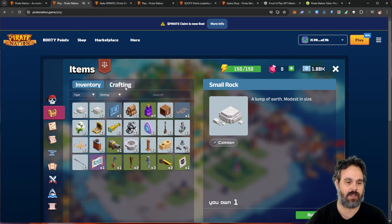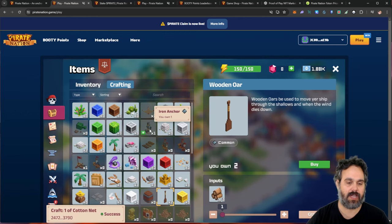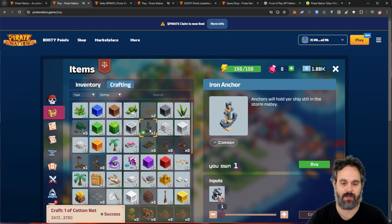So here you can see this is my inventory. I can come here to Craft and craft, for example, a net that I know I'm going to use. I can also craft wooded ore here as well. And an anchor — I would be able to craft that if I had enough stones, but I can see I'm missing one of my stones.